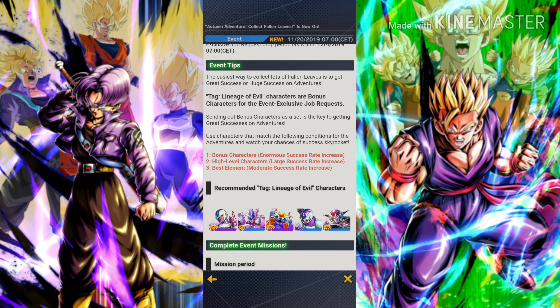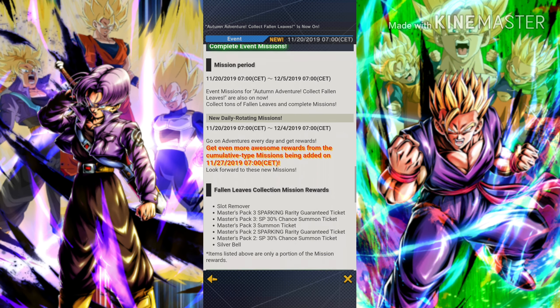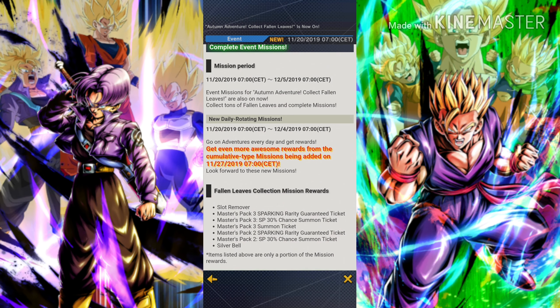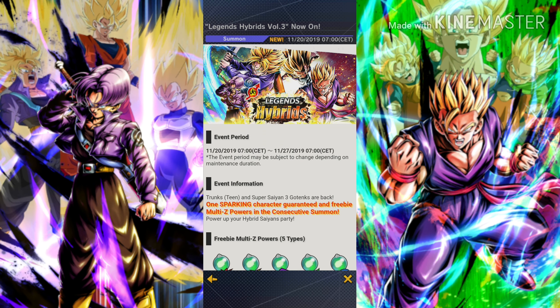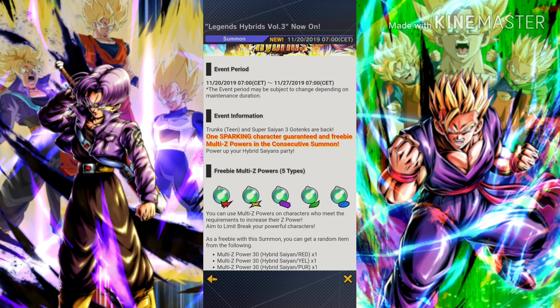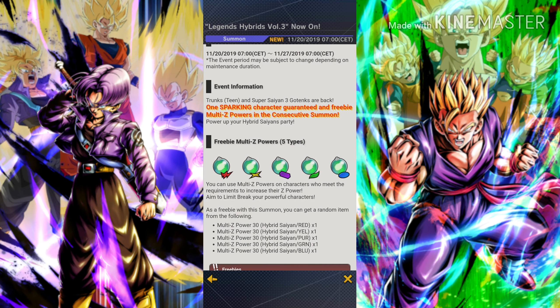Now let's talk about the new banner and why there is some very important information you need to know about it. Here we are with the banner Legends Hybrids Fall 3. This banner has some good characters, and then comes the big bait: one sparking character guaranteed — nothing new — but then freebie Multi-Z Powers in the consecutive summon. This is the very first time they give us Multi-Z Powers for free, which is really cool.